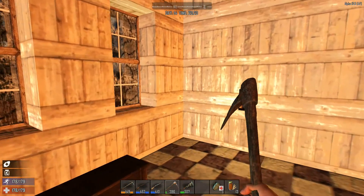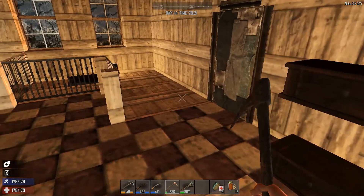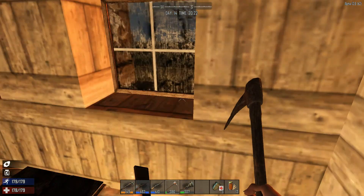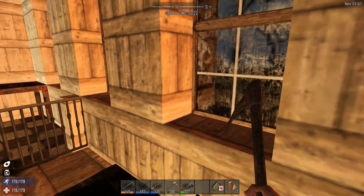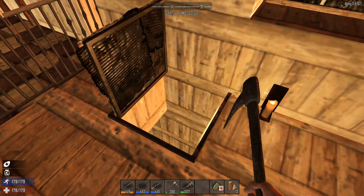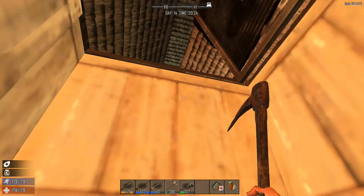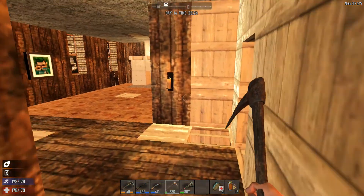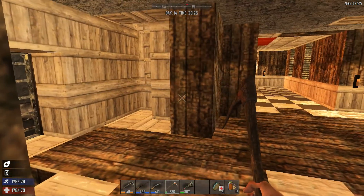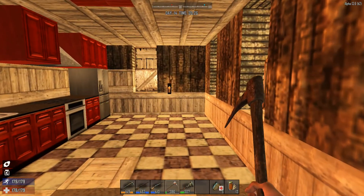Hey, excuse me, hey everybody, we're back. After our last little excursion with the early day 14 horde, we had a discussion about getting rid of these stairs and maybe putting in a ladder here. She agreed — that's probably good. It doesn't detract from the hominess that much.